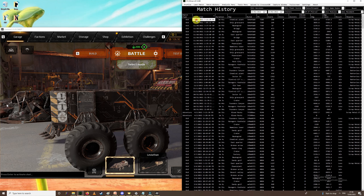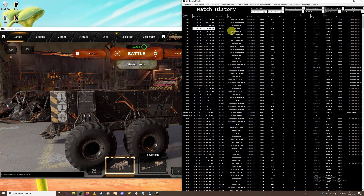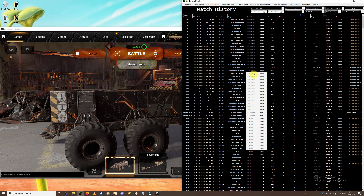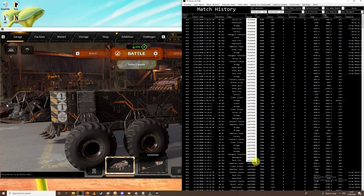These entries here are called your build hash for your build. Now if you change one piece of armor, this build hash will change. So every single time you change up — put a different horn on, put a different wheel on, anything — any change you make, even if you're just moving one piece two inches to the left, I think that also creates a new build hash.